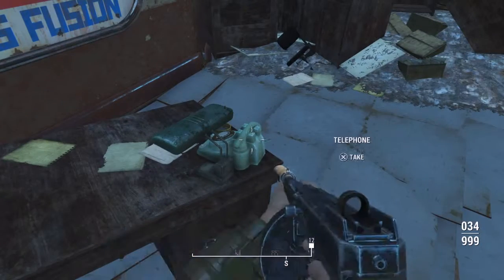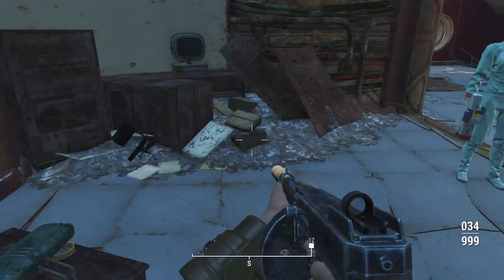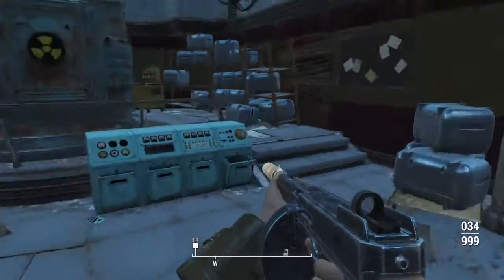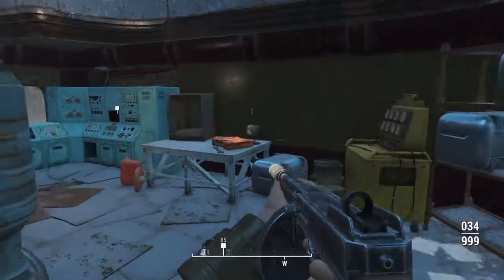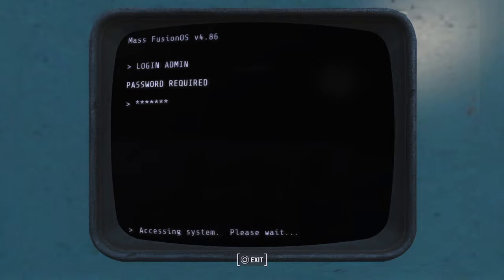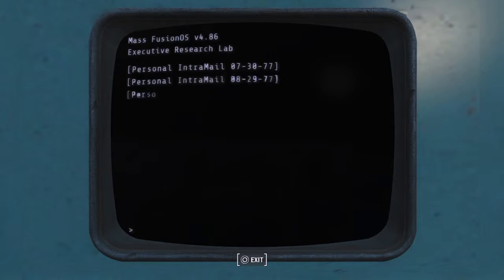I have three pieces of Sentinel armor — actually two — but I have the heavy combat armor arm from Vault 81, which has the same effect even though it's not called Sentinel's. So that's 45% damage reduction when standing still.